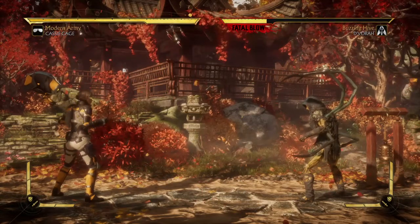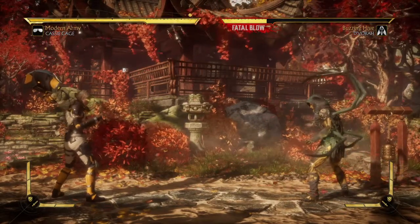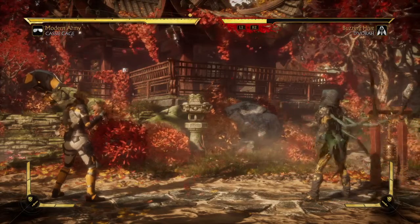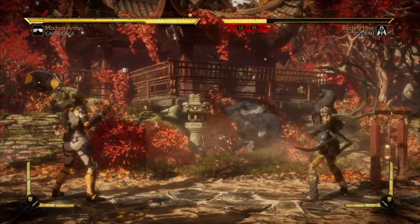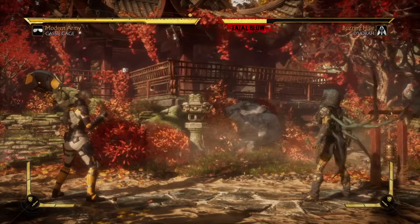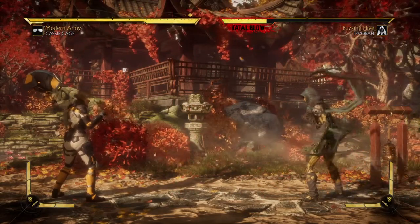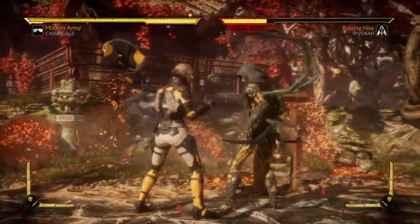Today's brutality is an easy one. It uses Cassie's special move that she got straight from her dad — the Ball Buster — and the brutality is called 'My Bad.' This is a very valuable move. It's quick, it's a little unsafe, but you can get away with it. If they block it, on hit it gives you advantage. To do a ball buster, you need to perform back, down, three — that's back, down, X on PlayStation or back, down, A on Xbox.